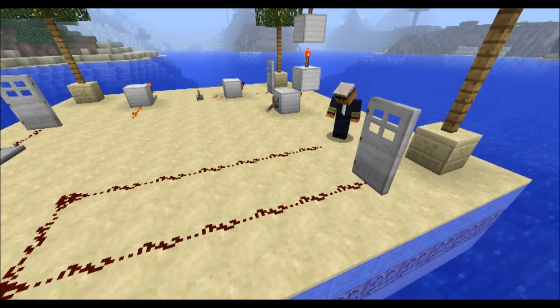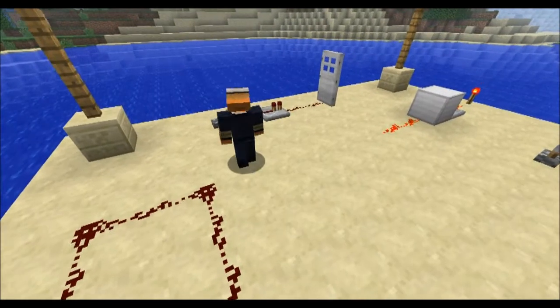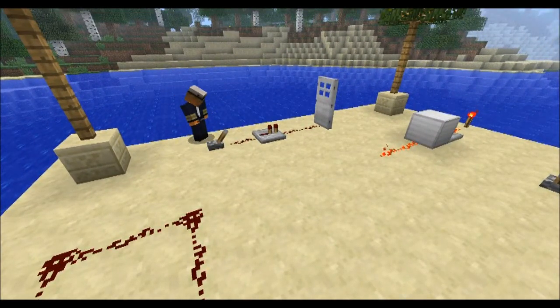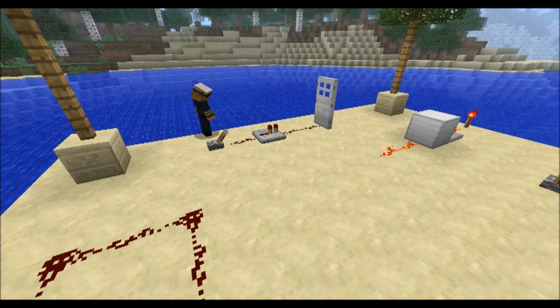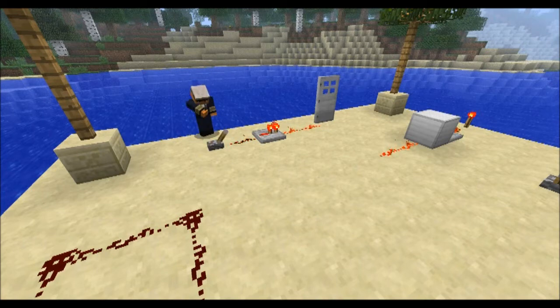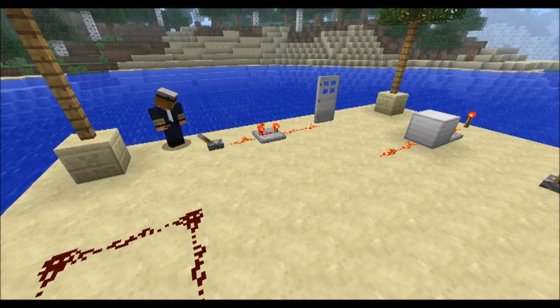Obviously this can be extended with repeaters, which brings us to our next invention. Here I will talk about Repeater Delay Time. The first setting, which is zero clicks, is going to be 0.1 seconds — the door opens in 0.1 seconds with this setting. If I click it three times, which sets it on four ticks, it opens in 0.4 seconds.